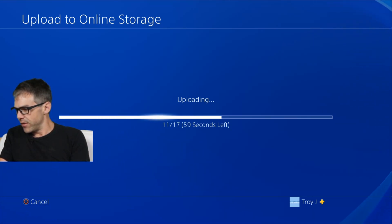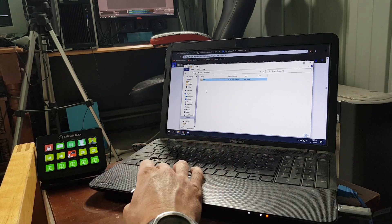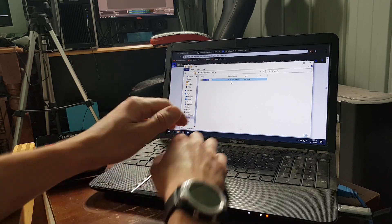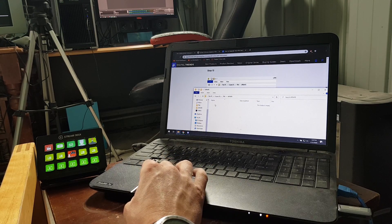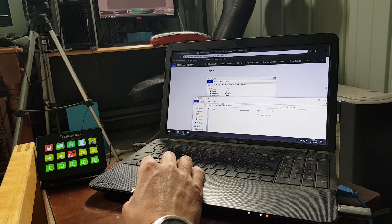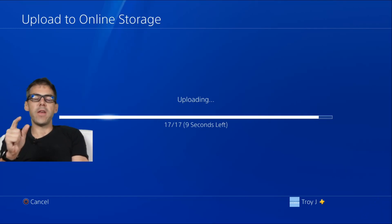We'll move this file now. Create a new folder called PS4, then within that folder create another new folder called UPDATE, and inside that folder is where you paste the downloaded firmware file. Once that finishes copying, we'll have the USB thumb stick ready to go.